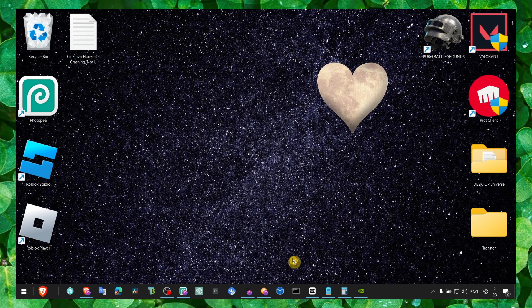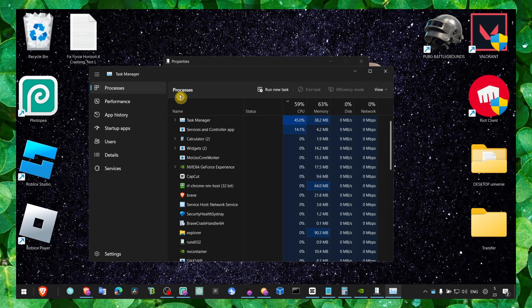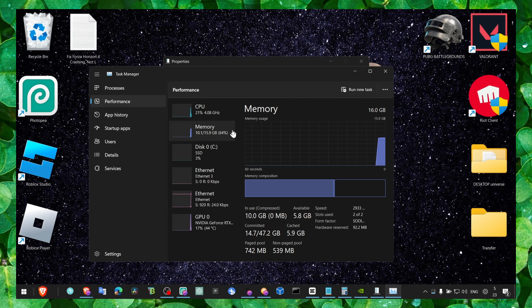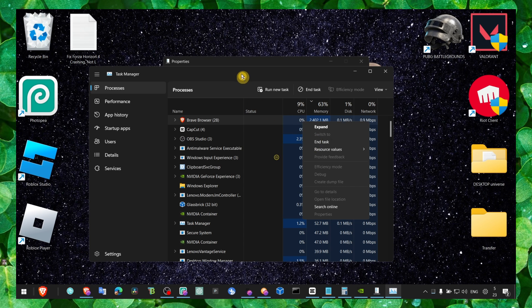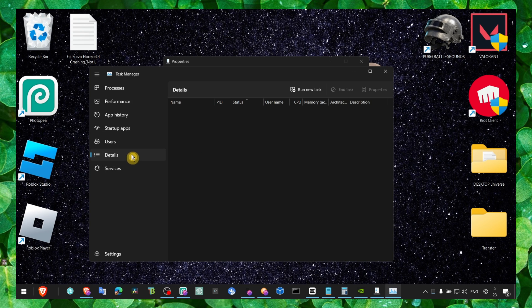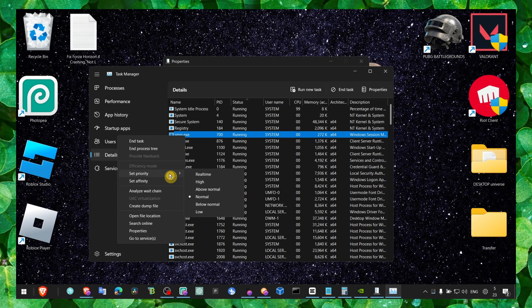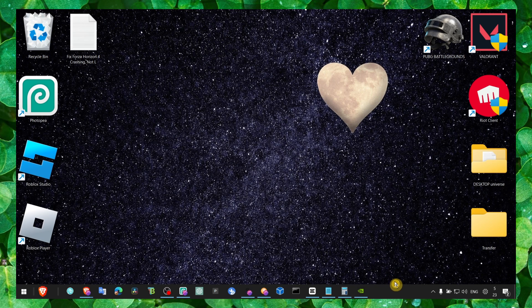Also make sure you close all the apps running in the background when you want to play the game. If you don't have enough memory it's going to cause the game to crash. Go to Startup Apps and disable all the apps you don't need. Also in Task Manager, right-click on FIFA 19 and set it to High Priority — this means Windows will prioritize the game over all other applications running in the background.